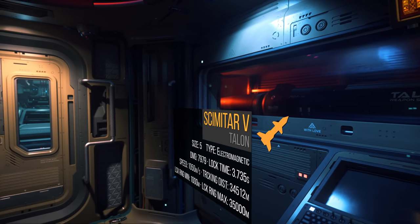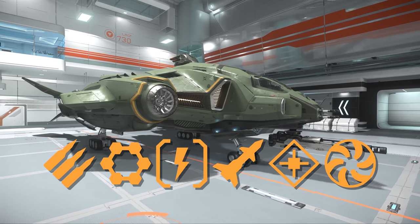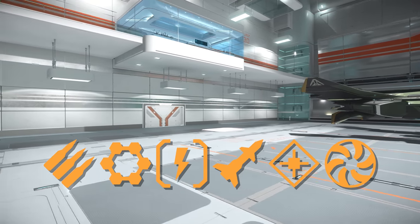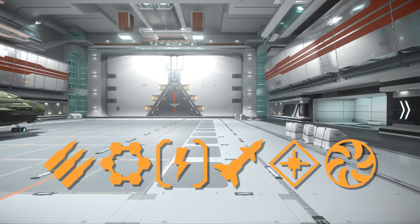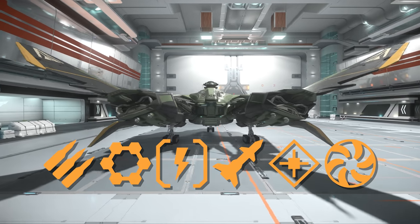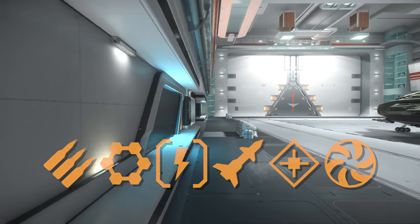If you don't have a whopping 539,000 Alpha UEC to buy this entire build all at once, I would buy them in the following order. Note: if you don't upgrade the coolers, you can save yourself over 100,000 Alpha UEC. The most important things here are the weapons and shields, followed by the stealth power plants. Upgrading any more isn't a necessity.